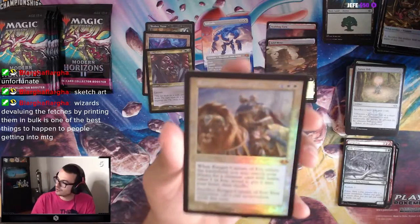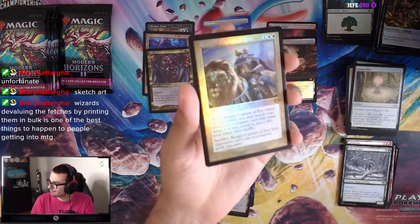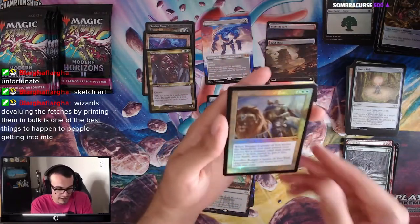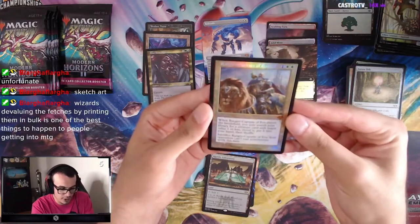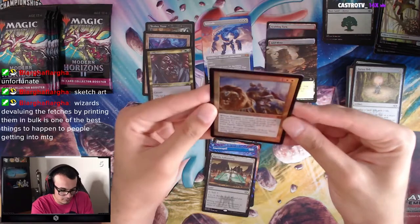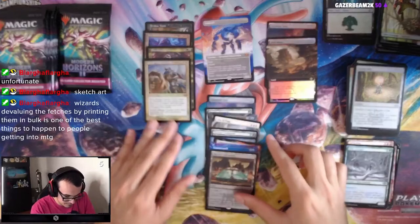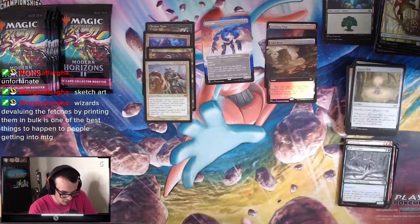Ranger Captain of Eos — Mythic Etched Foil, all-bordered. Nice. This was in Modern Horizons 1, I believe. Get a creature card with converted mana cost 1 or less and put it near the end. Nice, it's pretty good. Yeah, not too bad so far.